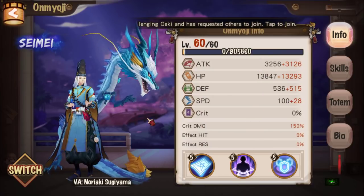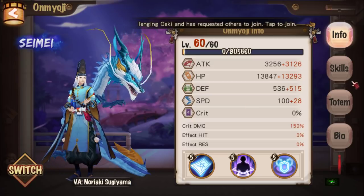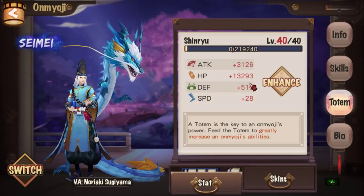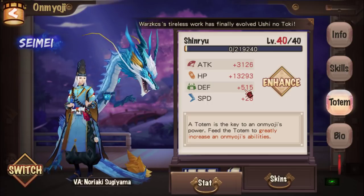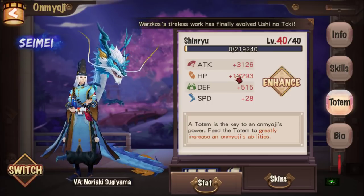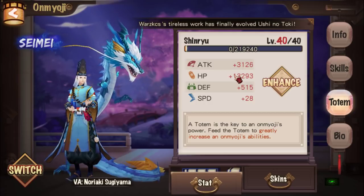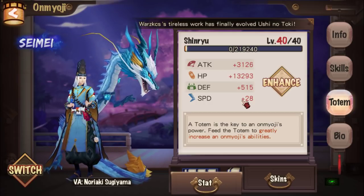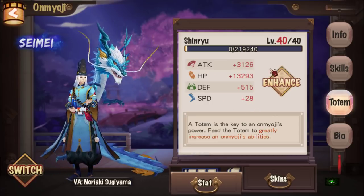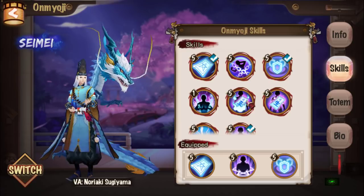The first thing we need is Seimei — Seimei with totem level 36 minimum, because his stats enhance every five levels after level 1: level 6, level 11, level 16, and so on. At level 36 he would have a minimum of plus 28 speed.